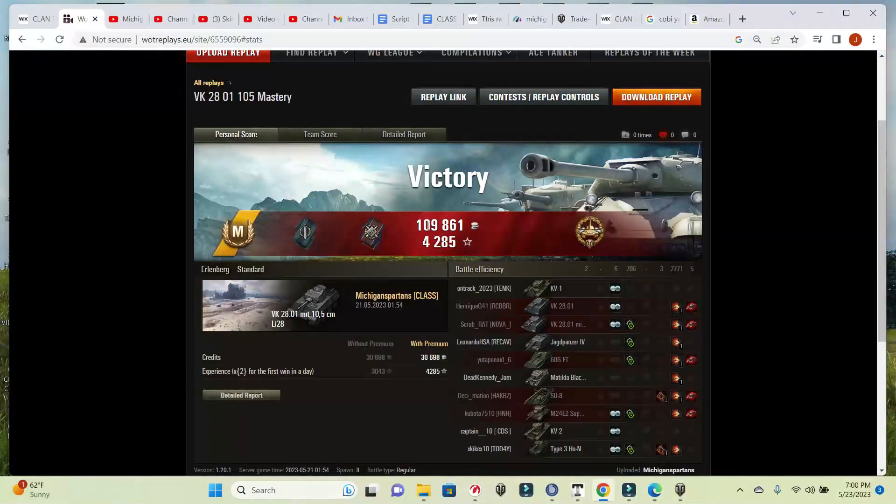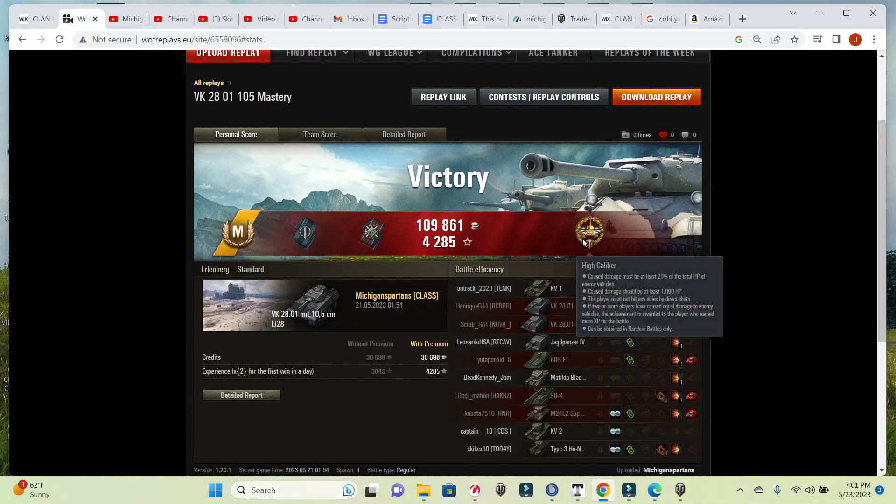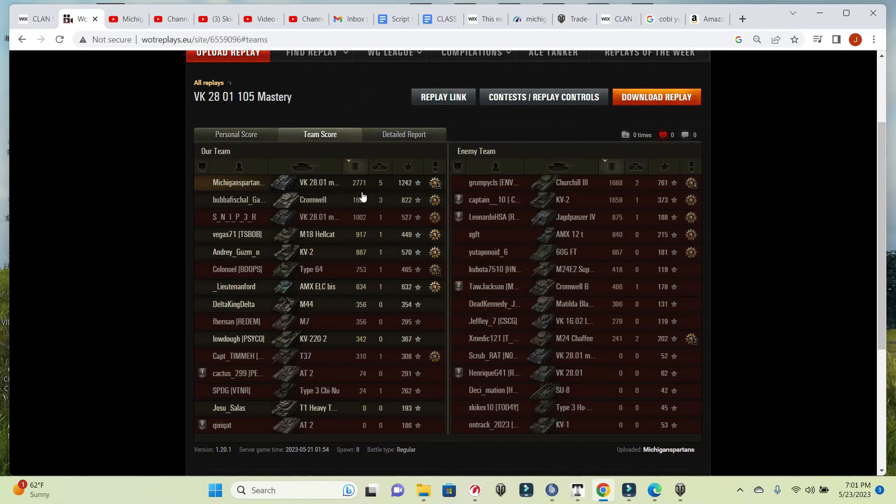Let's check out the postgame. There is the Mastery Badge — Ace Tanker. We got Fighter for destroying four or five vehicles, Fire for Effect for doing more damage than the hit points of our vehicle, and a High Caliber. There were a lot of light vehicles on the enemy team so the total HP was quite low, meaning we got High Caliber with only 2,700 damage. Finishing top of our team on XP, the only one approaching the 2,000–3,000 damage mark. We got five kills and 1,242 XP.